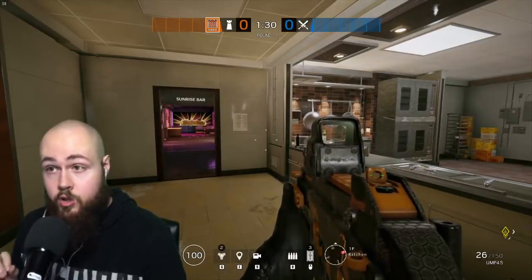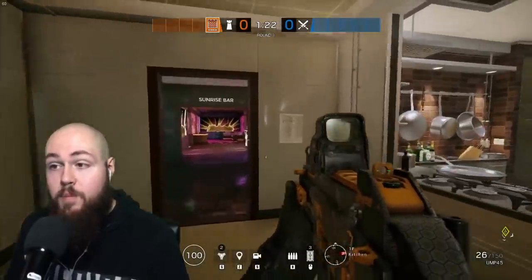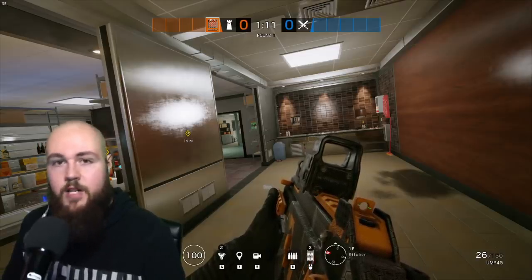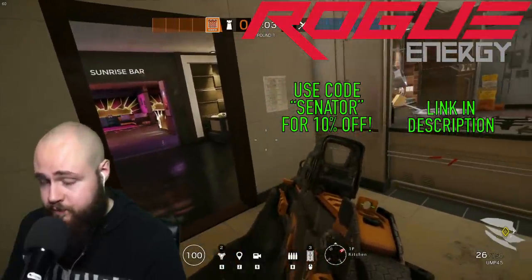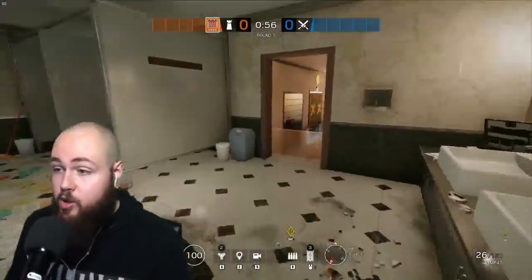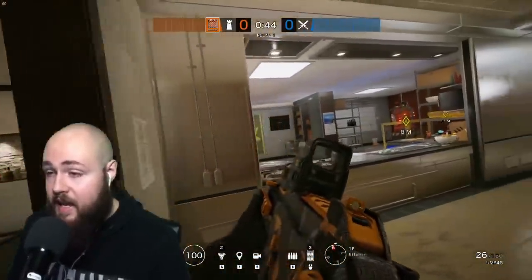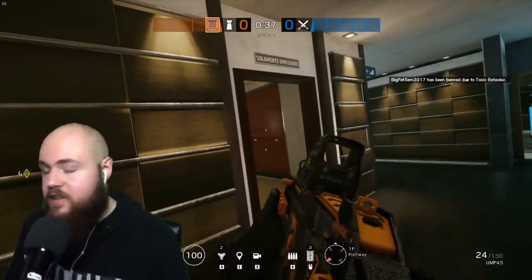You may be thinking, 'well that's a line of sight into site' — that's true, but I would rather have that open and have your anchors hold that line of sight rather than barricading it. Look at Kitchen on Coastline: if as Castle I block that doorway, the only way my roamers can get back to site is coming through Bathroom through this entire large open lobby area. If there's 30 seconds left and the roamer gets news the attackers just jumped through that window, it's barricaded — they can't get in unless they have an Impact.